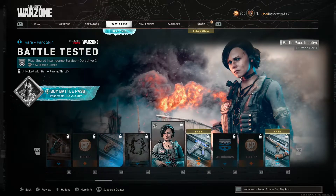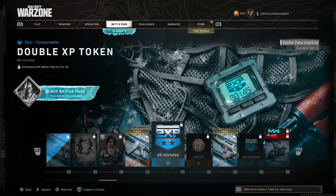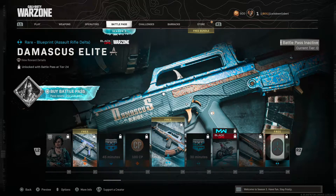We got a new gun. This is one of the operator skins - she looks really demonic, pretty cool. That did a number on her. 45 minutes double XP, 100 COD points, another blueprint for that gun that nobody uses.